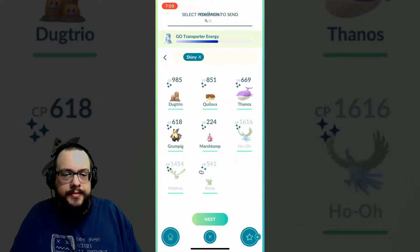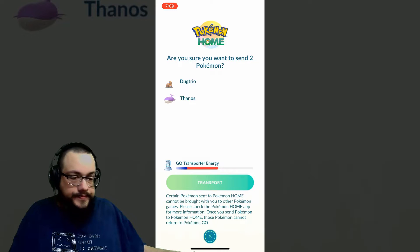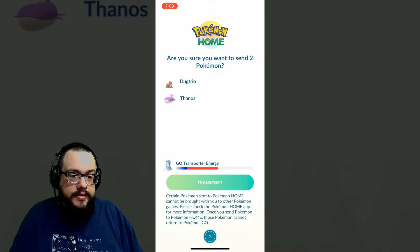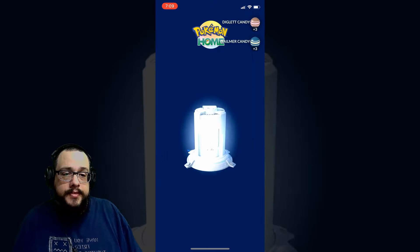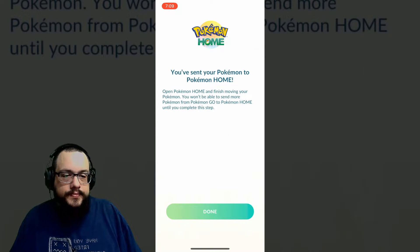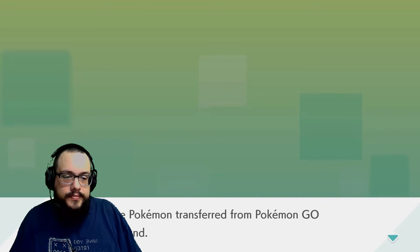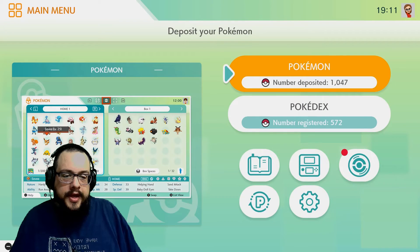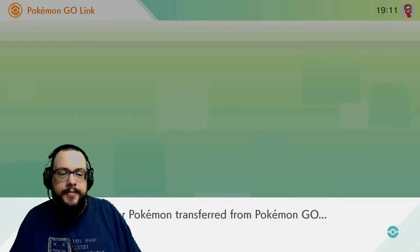So here I am transferring a couple of Shinies. Once you hit Transport, you're going to go on your Switch and log in, and you're going to get to receive the Pokemon on the Switch. We can see that it found a transfer from Pokemon Go. And all we have to do is click on that button right there and check for Transferred Pokemon.